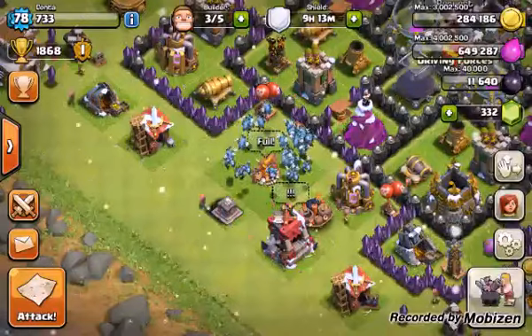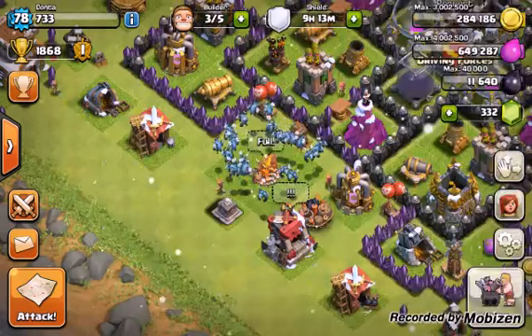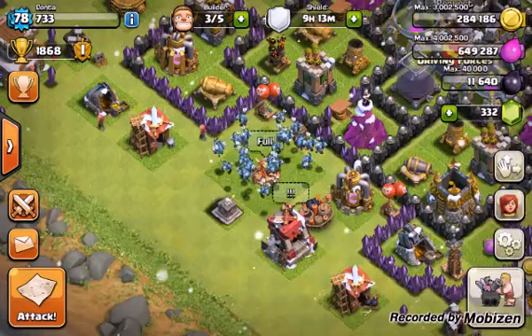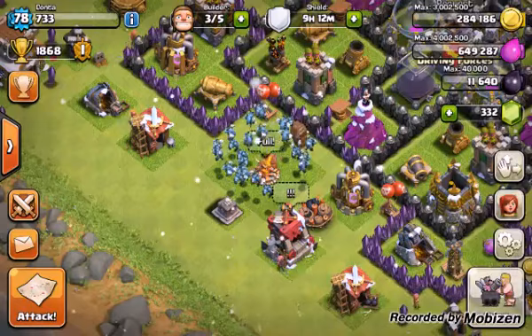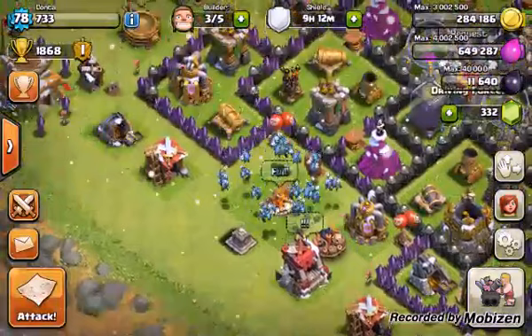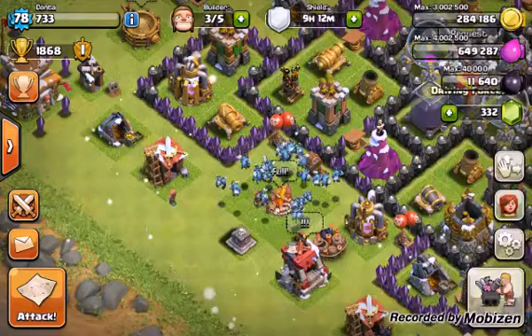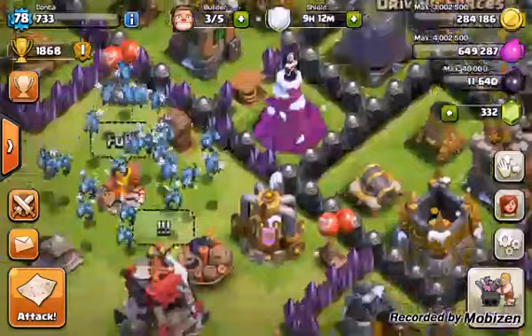Today we're going to take a look at farming with hog riders — you could call it farming. You can use this strategy in clan wars as well. A lot of people are familiar with hog riders, especially during clan wars. Many say that hogs are pretty much dead, of no use since being nerfed and all the updates, the giant bombs and things of that nature. But it's still arguably one of the most effective strategies out there. The great thing is they're rather inexpensive, in terms of either farming or performing a war.